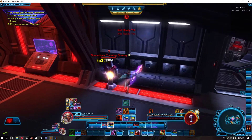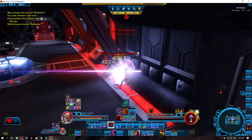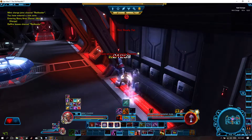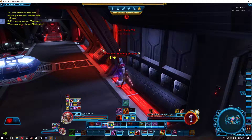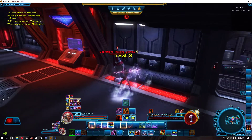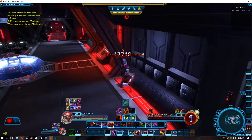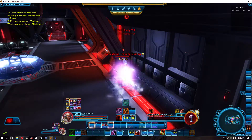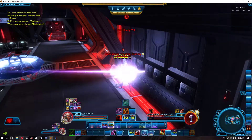So right now I am trying to do my best to learn a new spec, which is Assassin Infiltration. As you can see, a lot of my buttons are lighting up and, quite frankly, I have little to no clue what I'm doing. I'm just mashing buttons as they light up. Basically, this attack here — Voltaic Slash — is supposed to proc most of my other abilities, which is why I use it a lot.